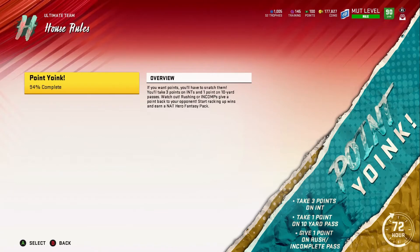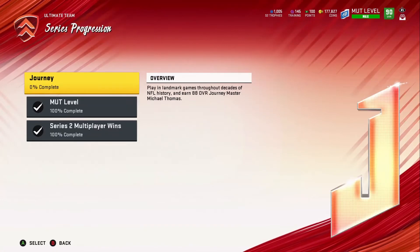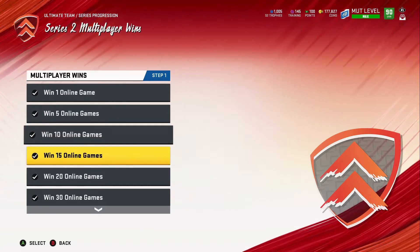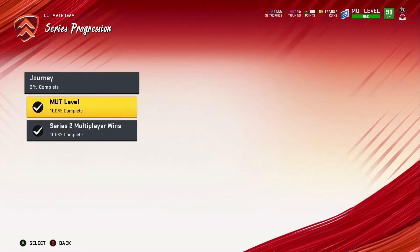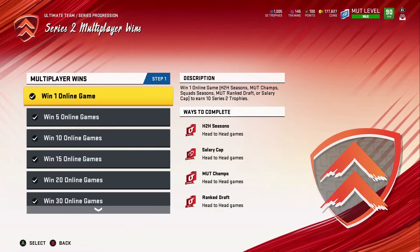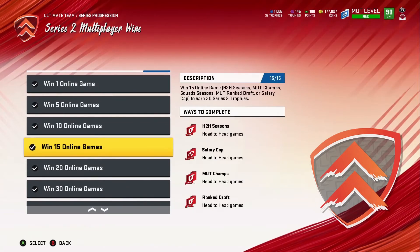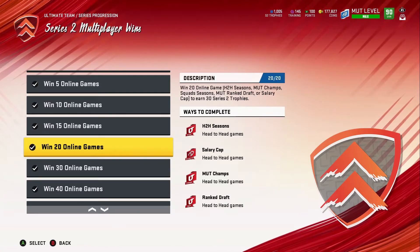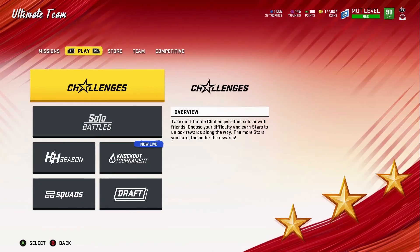I'm going to show the Series Progression objectives where it shows trophies. I completed everything — 200 wins. It says win games in an H2H season and you're able to get 100,000 coins when you complete 200 online wins, which I already got. As you go through it — one win, five wins, ten wins — you're getting trophies; at 30 wins you get 30 trophies, then another 30 trophies. So I'm getting trophies from the seasons and from completing the Series 2 multiplayer win objective list. House of Rules and that mix was a big one.